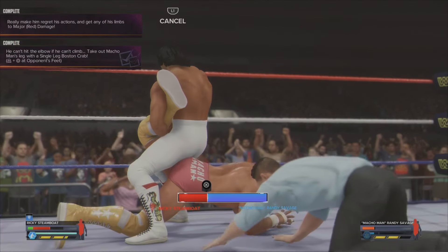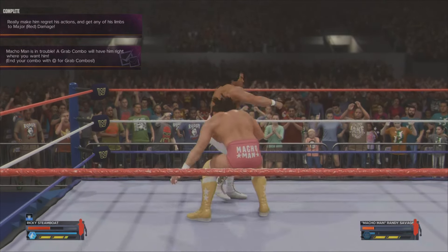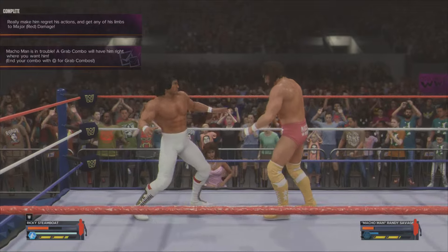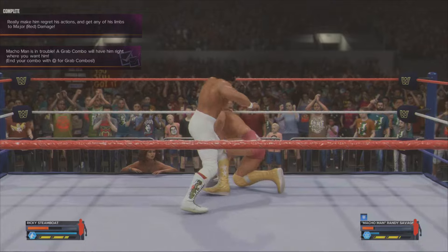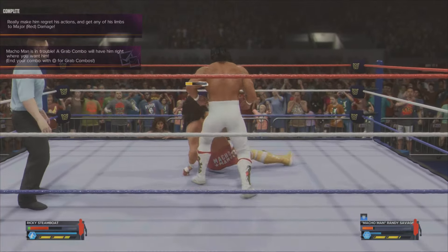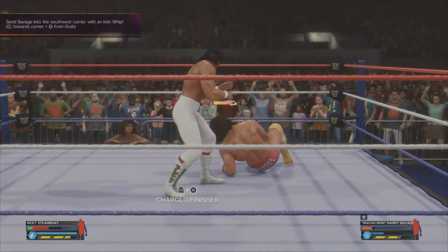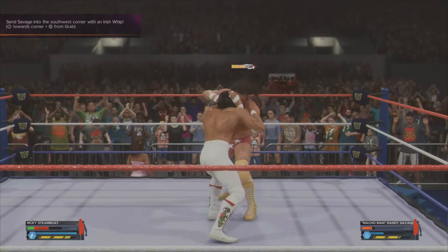We get the Boston Crab on the third attempt and we are very close to the end of the showcase. The next thing you want to do is a grab combo: that is square, square, and circle. I accidentally went for circle, circle, circle, which is not how you do it — that just does a grab without the combo. You actually want to punch twice and then hit the grab. That is the last of this showcase and all the objectives. Hopefully this video helped — if it did, please give it a thumbs up. There will be a link in the description with all the WWE 2K24 objectives. Thank you and take care!